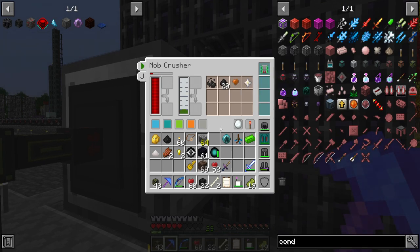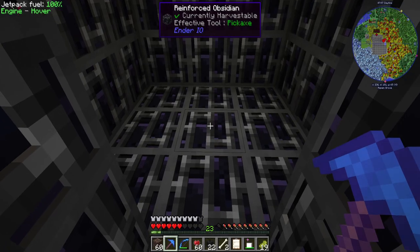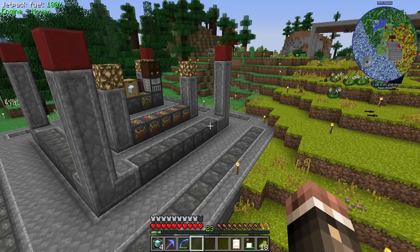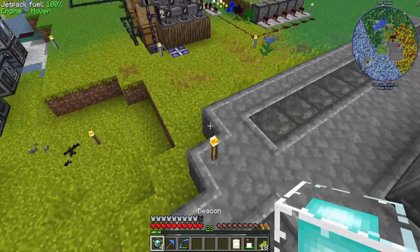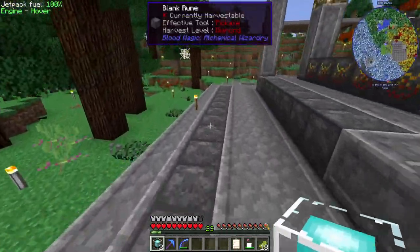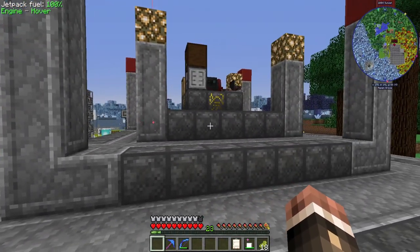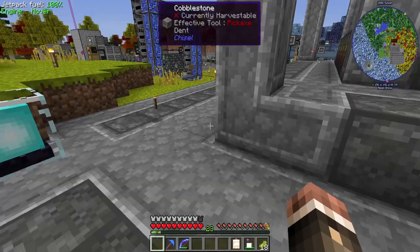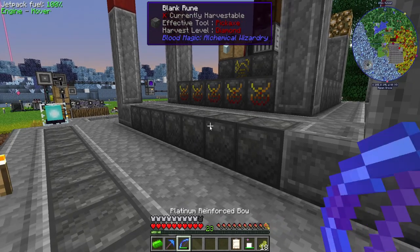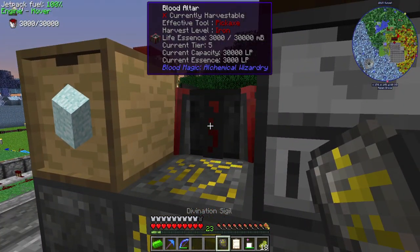That gives us all the stuff for it too, so I should just be able to spawn them myself. As they spawn they should die almost instantly. Here we are - four beacons. I have to replace these torches. I think they don't have to be activated at all, they just have to be here, and then the altar will become tier five. I have a divination sigil right? This should tell me what tier it is - it says tier five. Perfect.